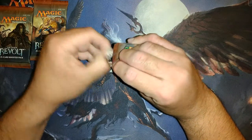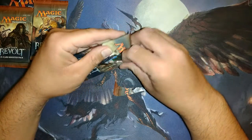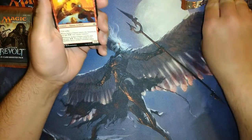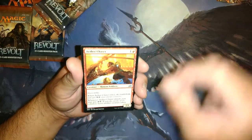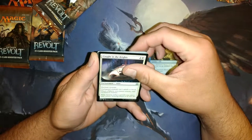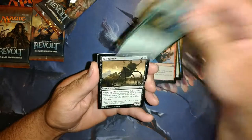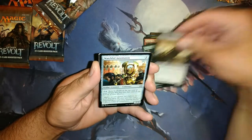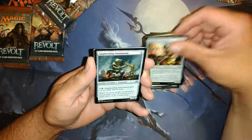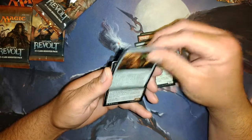Let's see what we get in pack 1. First common: Aether Chaser, Shipwreck Moray, Caught in the Brights, Precise Strike, Natural Obsolescence, Fen Hauler, Watchful Automaton, Augmenting Automaton, Aether Inspector. Seems like a lot of commons.